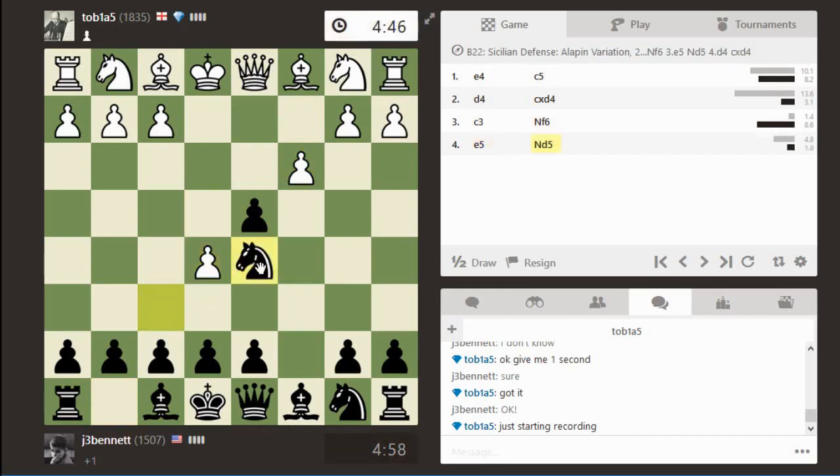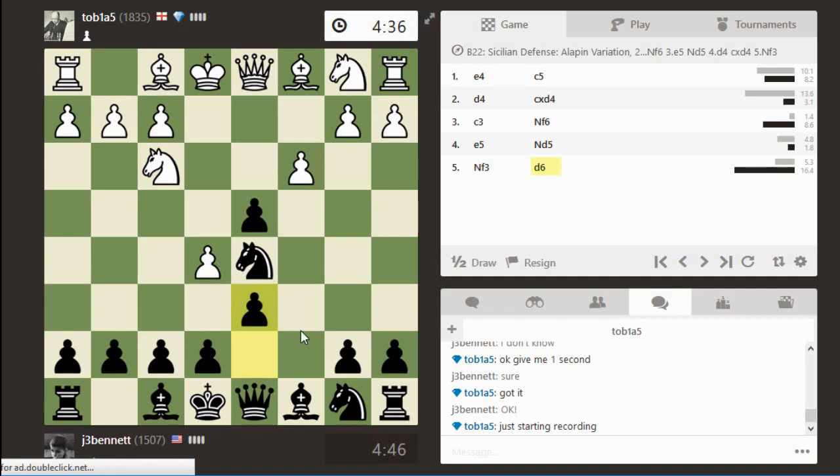We transposed into a c3 Sicilian or Alapin Sicilian by playing like this. He knows his stuff — most players will just take, but I think it's good to leave the pawn hanging there for a bit. I can challenge this pawn, and I'm also going to play knight c6 at some point to put extra pressure on the e5 pawn. Eventually white captures on d4, at least that's the way it usually goes.